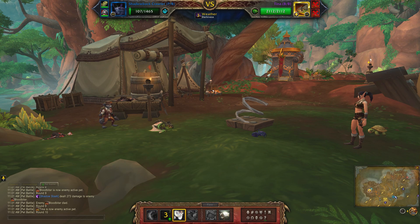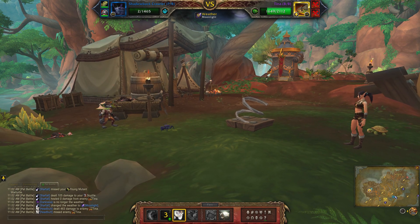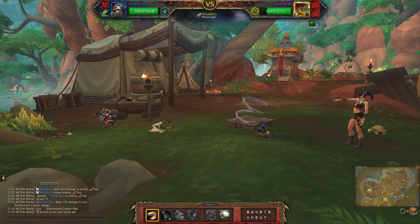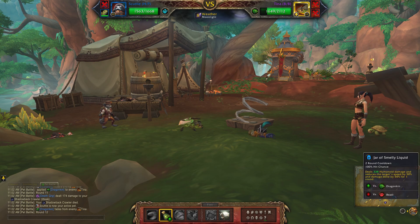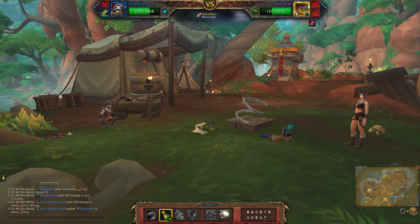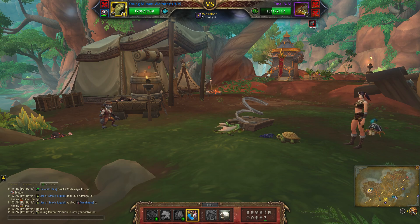Here I'm going to Headbutt — oh, almost took him out but not quite. Going to hit Jar of Smelly Liquid. That's really all I need to do for that one, so I'm going to switch to my second main pet.